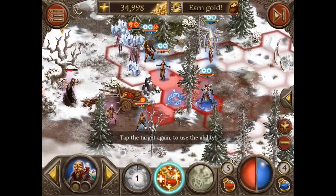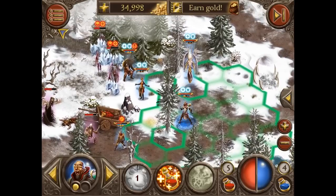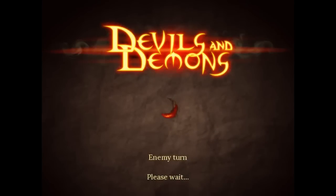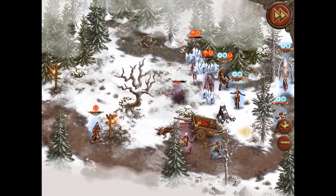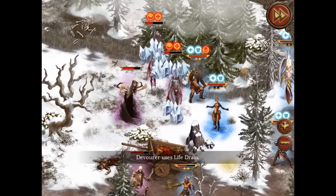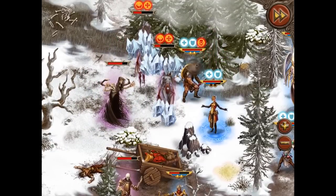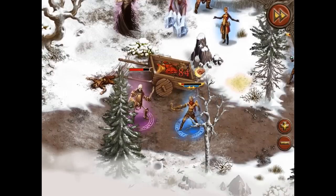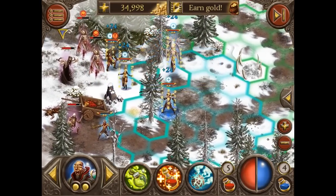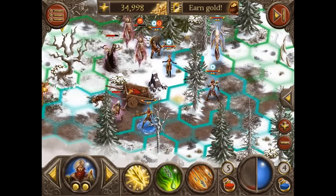Maybe we heal our Demon Hunter over here — no, we have a tree in the line of sight. Another Life Drain — they got me. We need support. We have to save our Demon Hunter or he might be dead in the next round.